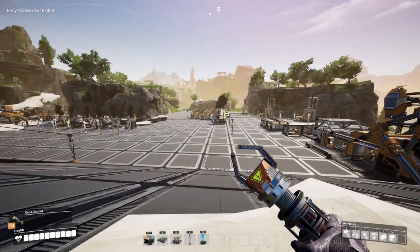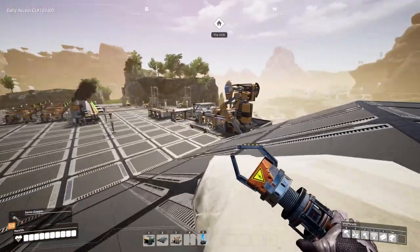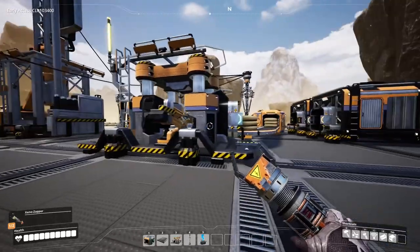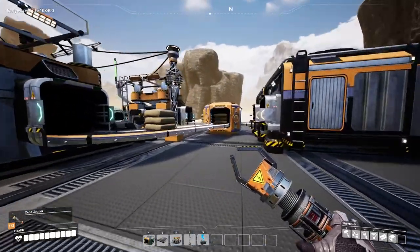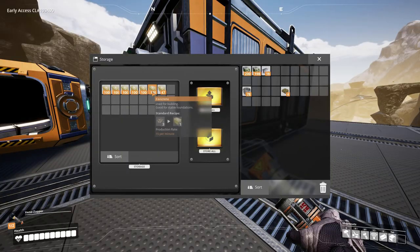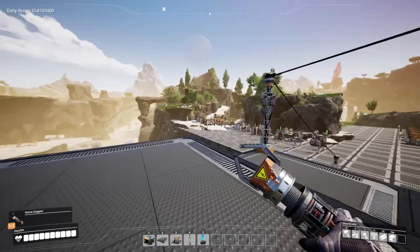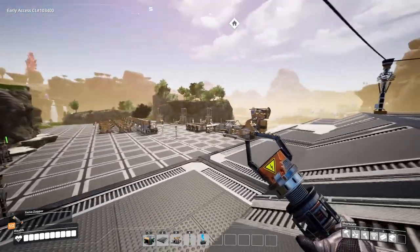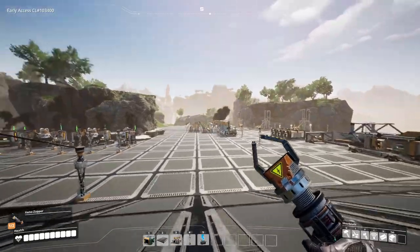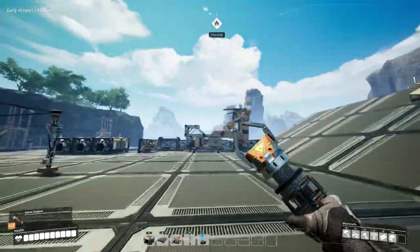What is up everybody, welcome back to another episode of Satisfactory. We got a bunch of things running — we cleaned it up a bit so we got some cement going. The concrete is actually running up nice, the copper is also filling up pretty nicely, and that's our iron part that we worked on the previous episode.